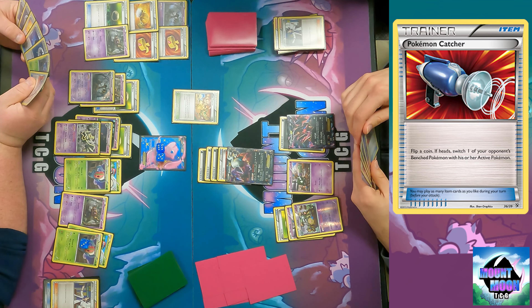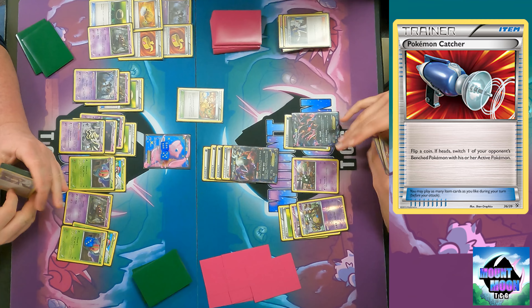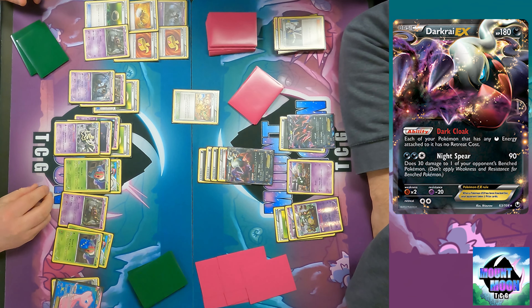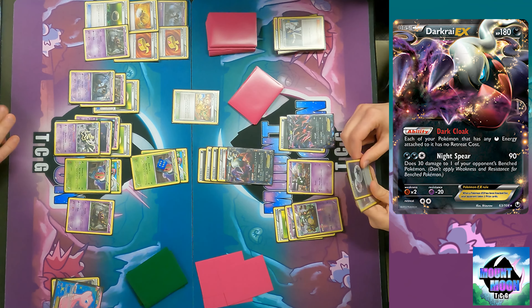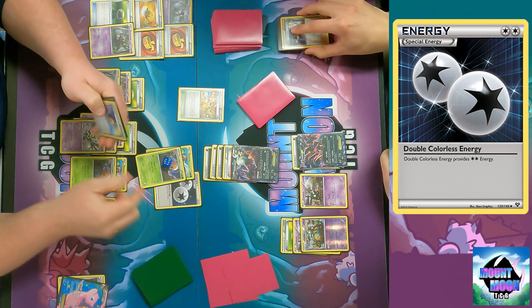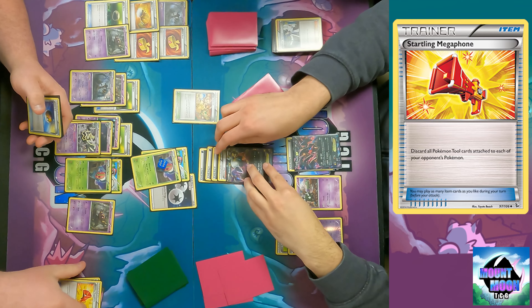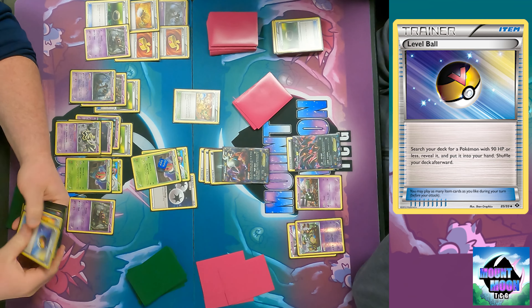I still have Night Spear already set up so it doesn't matter if the Mew gets swapped out. I didn't find anything off my Sycamore so I'm just going to Night Spear for the knockdown. Should have probably put damage on the Dusknoir since I know that's not going to be shuffled in. Now I have to attack with the Excadrill - a Startling Megaphone gets rid of all Tool cards attached to each of your opponent's Pokemon, so now Garbotoxin is gone.